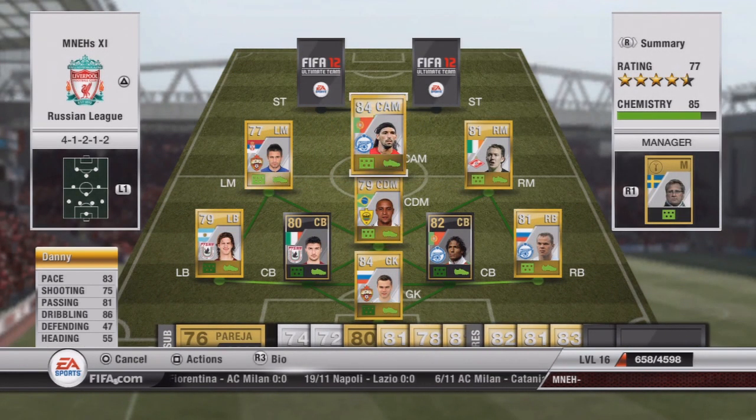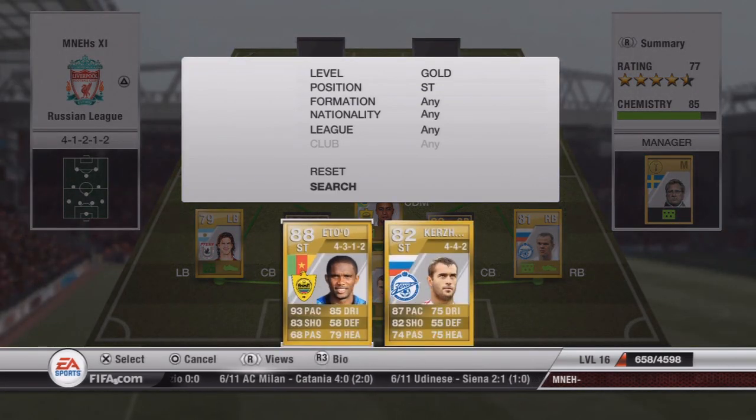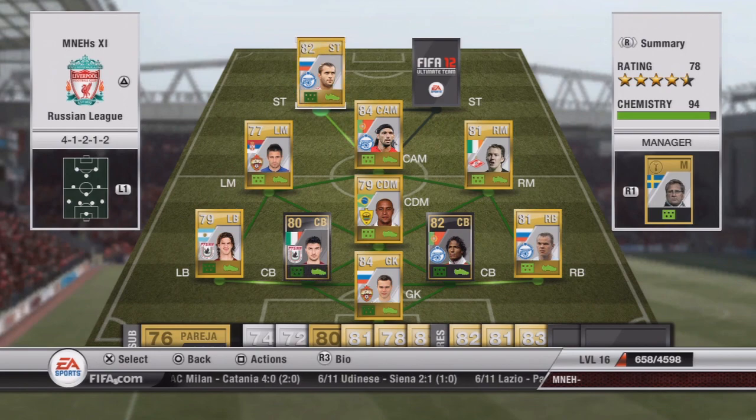Our centre attacking mid is Danny — he's really good with a fantastic long shot, 83 pace, 81 passing, and 86 dribbling, a very good all-round player at about 2,000 coins. Our first striker is Kershikov: 87 pace, 82 shooting, good all round, and costs about 800 coins.